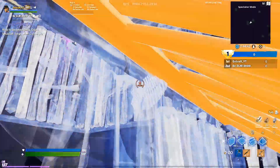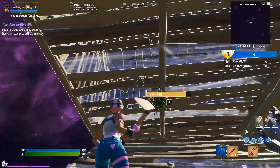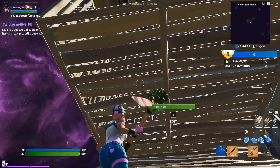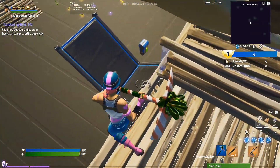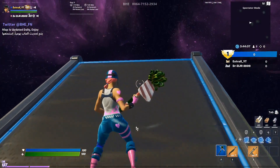That should lift you up here like that, and then you have your floor, wall, and ramp up there. You can just edit the floor and then edit the wall — and that's the third high ground retake. In full speed it should look like this.